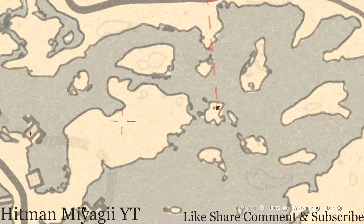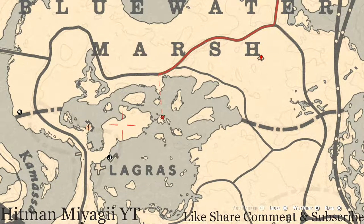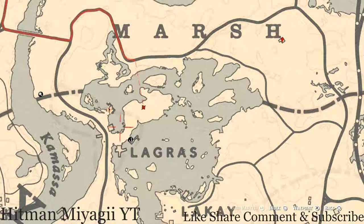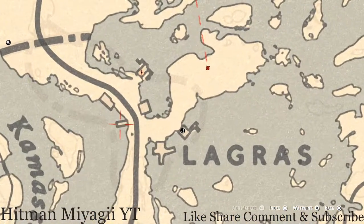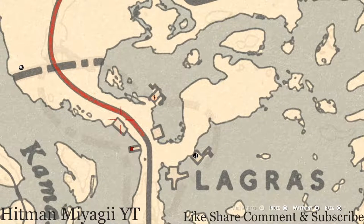Right about here there's a tombstone — on that gravestone you guys will get a Seven of Wands tarot card. Right here on the back of the boat on a barrel you guys will get a Queen of Wands tarot card. And right here in the crack of the building on the ground next to a barrel you guys will get a Koluma turquoise earring.